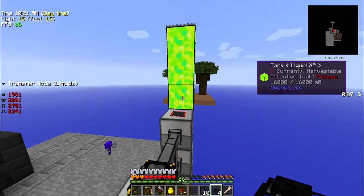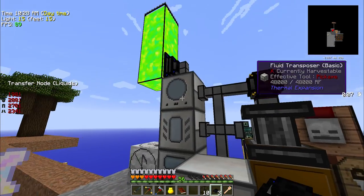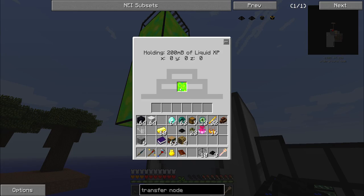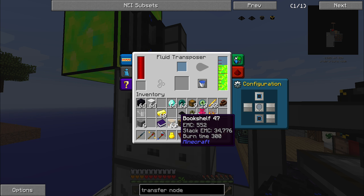We're going to toss this right on the side of that tank, and you can see that it is moving the liquid XP. I need this to be blue — there we go. It is moving liquid XP at 200 millibuckets a tick. I could make it go a lot faster but I really don't need to.